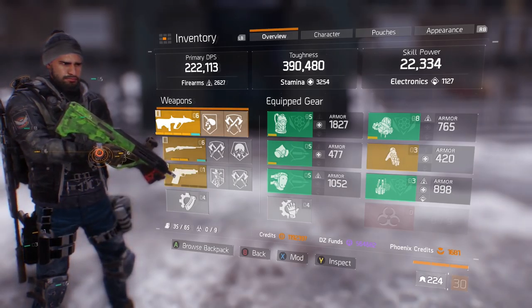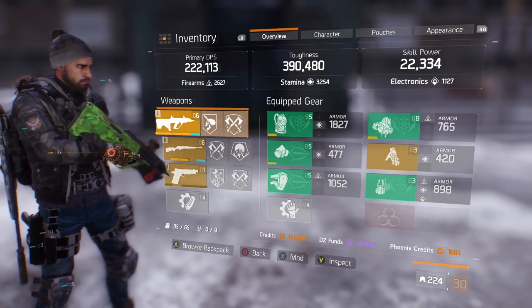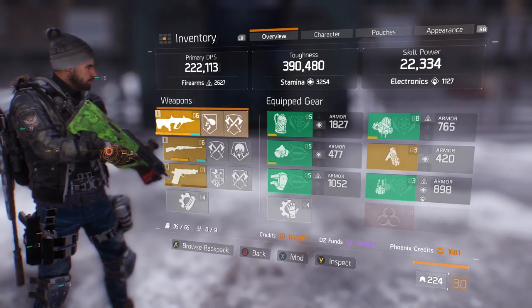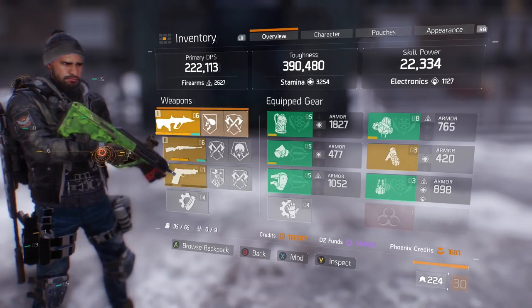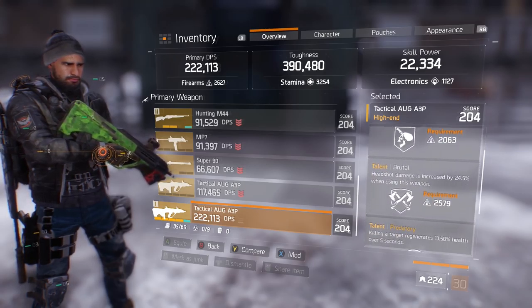There is no Vicious, no Accuracy, no Cunning, no Astute — there's no fluff in this build. We don't want it, it's not needed. Going into the AUG: 21% crit hit chance, 11.1k damage, Deadly and Brutal.